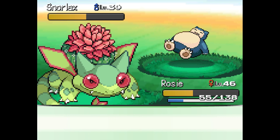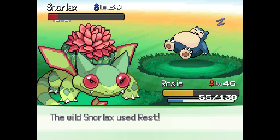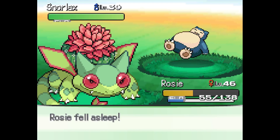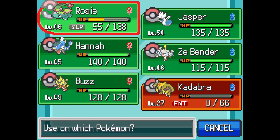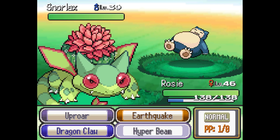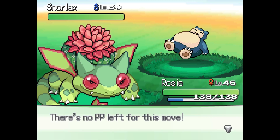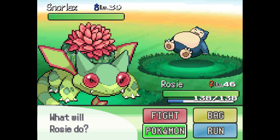It has Sturdy! Thank you Snorlax. Since he's using Leftovers we'll Hyper Beam once more - hopefully get him to red without killing him as long as it doesn't crit. Awesome! Oh geez - we're both asleep. Let's use a Full Restore - that'll wake us up. It woke up and used a move but missed! We have one Hyper Beam left - and it missed! Now Snorlax is back to full health. Do we have any Pokemon with normal moves?